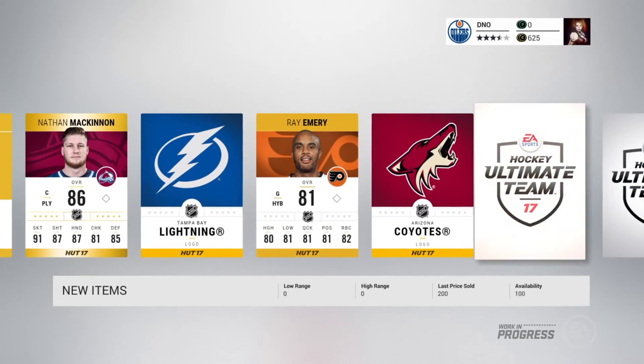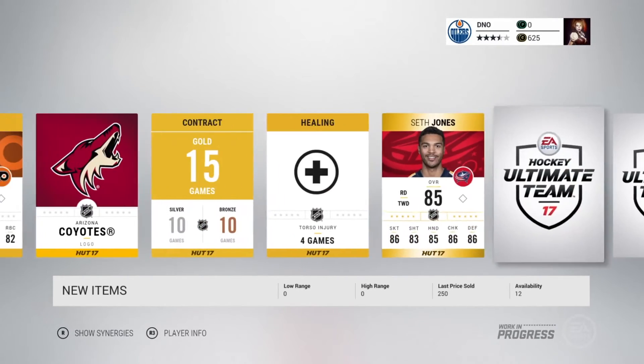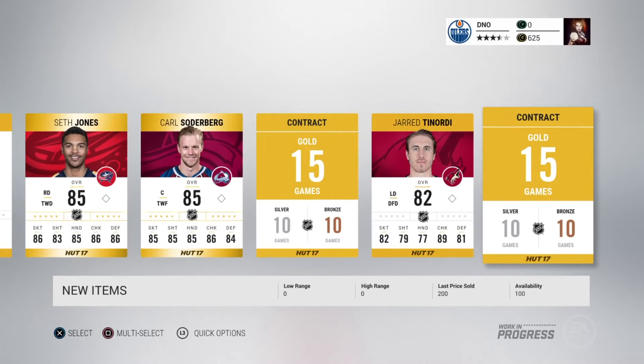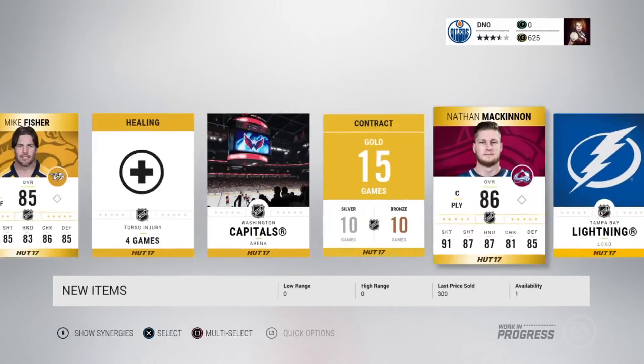We've also got Lightning, Emery, Coyotes contract, healing card, Seth Jones — nice — and Soderberg — nice. And some more mixed cards, but we're going to quickly trade in our players and throw these into the actual team.